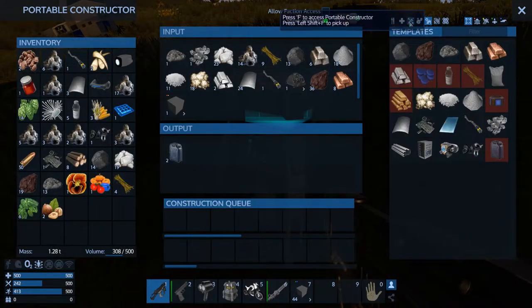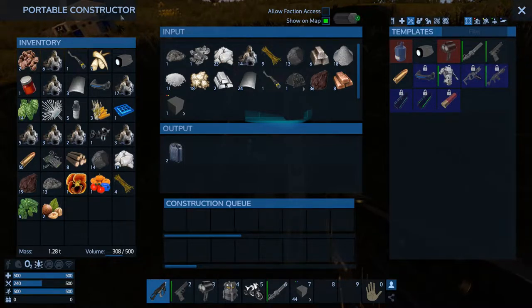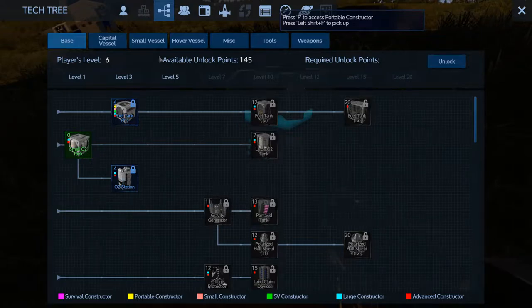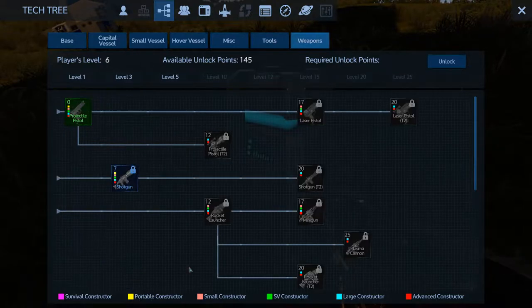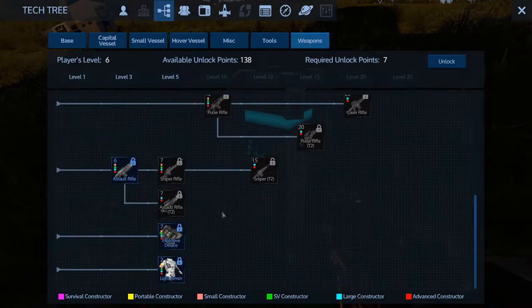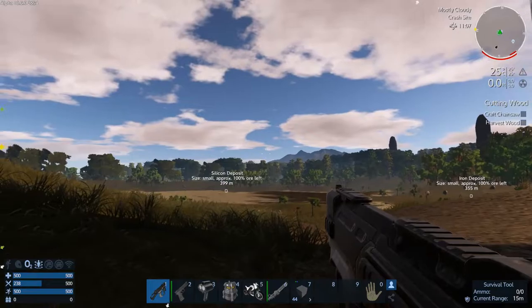I'm always up for a boomstick — why not? So that's going to be in here. Shotgun — I've got to unlock it. I know I do have a lot of points to unlock, but I want to wait until I figure out what I'm going to do before I actually start unlocking stuff. We'll unlock that. Don't want any assault rifle. Armor — sure, let's get some armor going while we're at it.